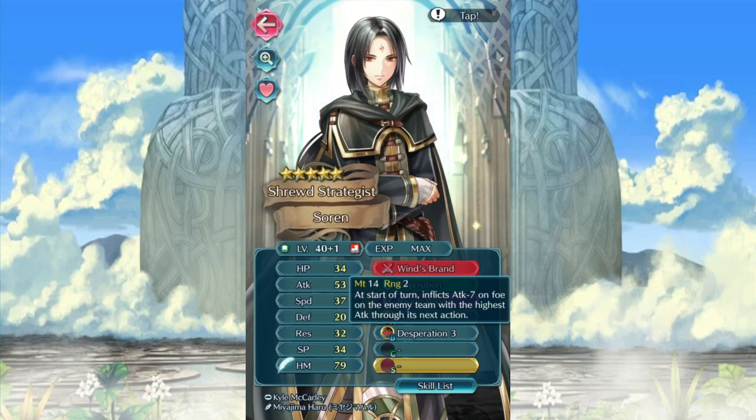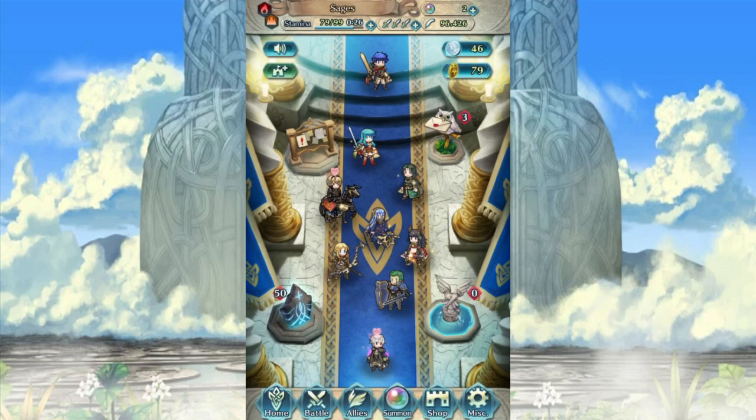At the start of turn, it inflicts negative 7 attack on the foe on the enemy team with the highest attack through its next action. That is a mouthful, but it reminds me a lot of Gunthra's abilities.